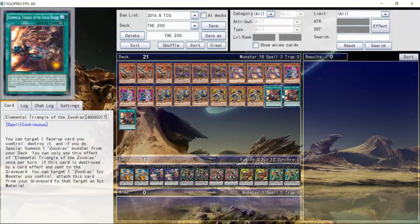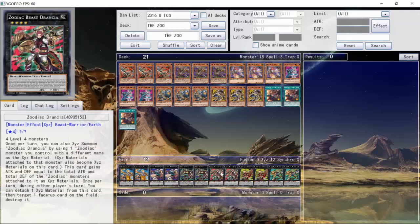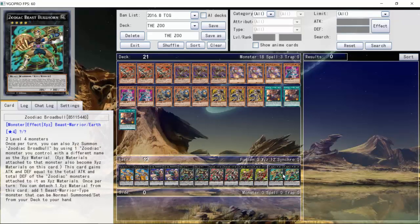There's the Triangle of the Zodiac Beast and all the XYZs: the Tigris, the Hammerkong, the Lyca, the Drancia — everyone knows Drancia — the Wildbow and the Bullhorn. I don't know if people will actually play the Zodiac trap cards, but it'll be interesting to see. Let me know in the comments what build you think will be the best and leave a like if you enjoy open discussion videos like this.